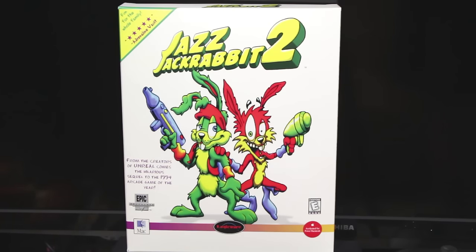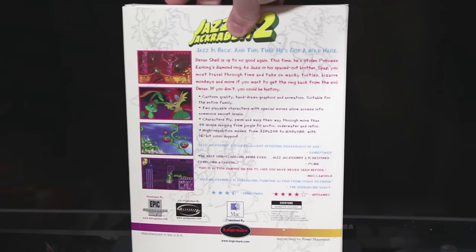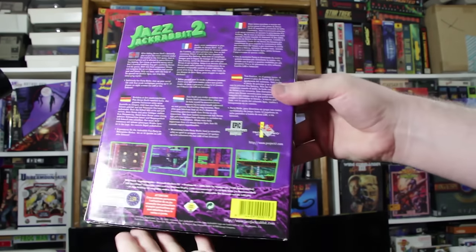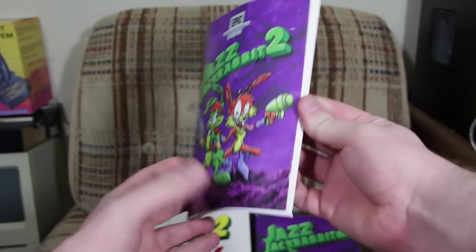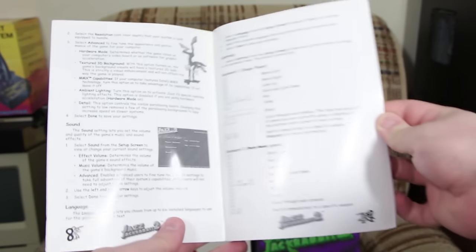This is the US release, showing depictions of Jazz Jackrabbit and his newly playable brother Spaz on a plain white background. Being a game developed largely in the Netherlands, there's also a European release, and I have to say I prefer that one's packaging — it's more colorful, the box feels more substantial, and it comes with Jazz 2 plus the first game for MS-DOS inside. However, the European manual is all black and white and has less content than the US release.